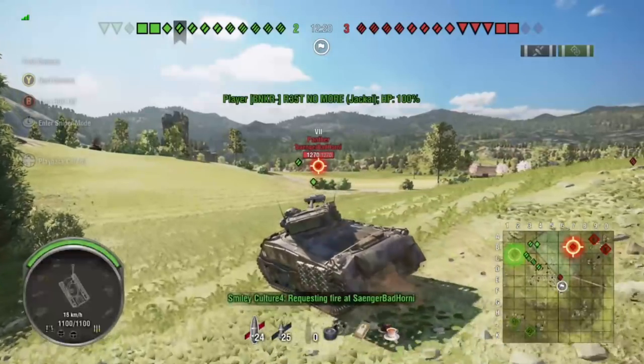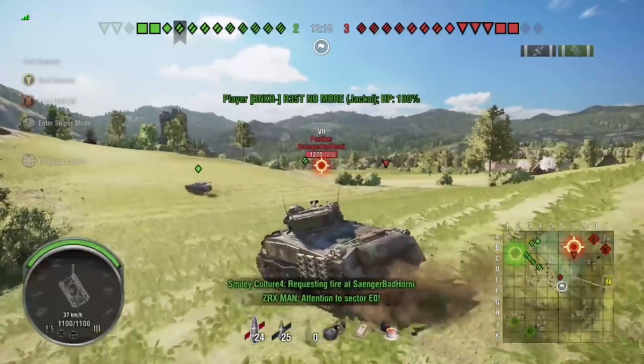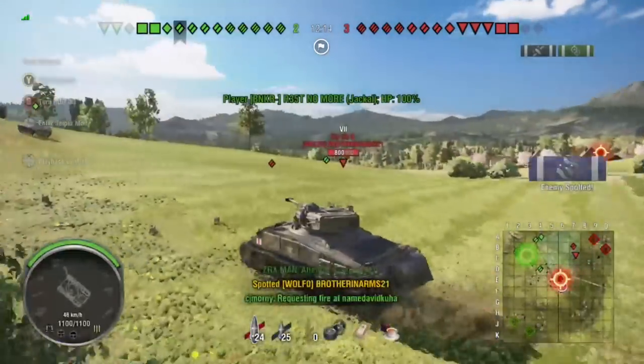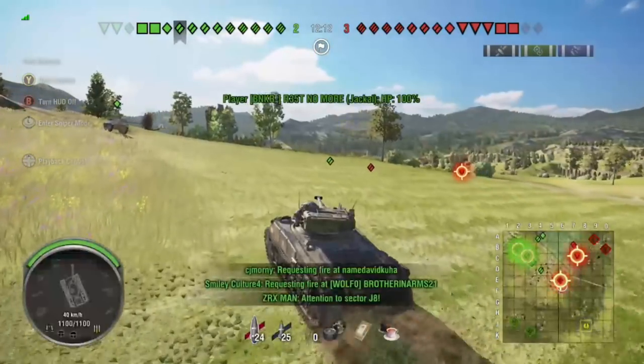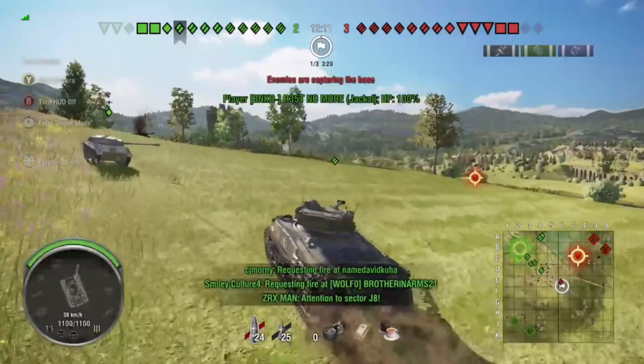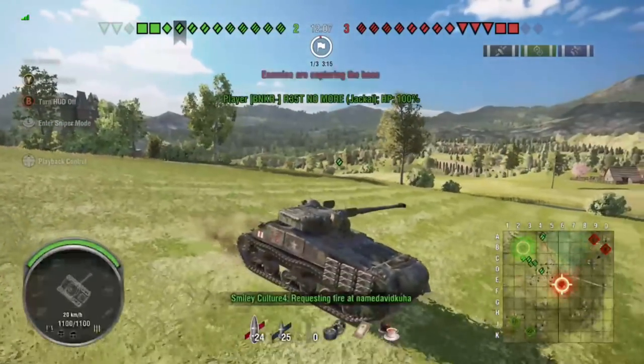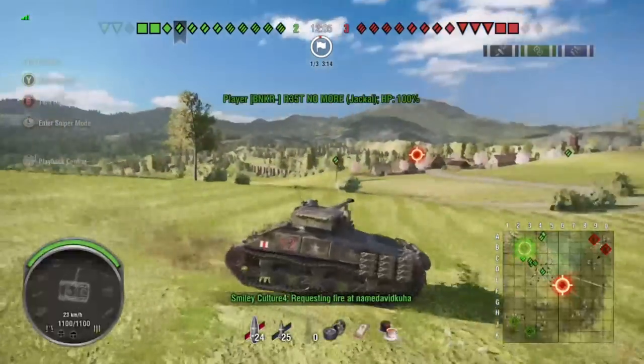This Sherman hull seems pretty nippy — it goes at about 48 kilometers per hour, which is faster than some of the other Shermans I've played that seem to top out at around 40. So it's easy to relocate around the map and get to positions where you need to be, but you do have to be careful of enemies spotting you.